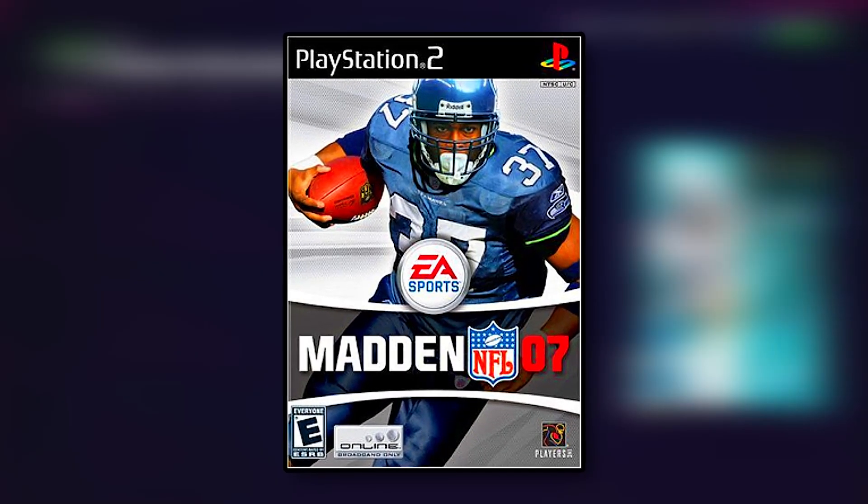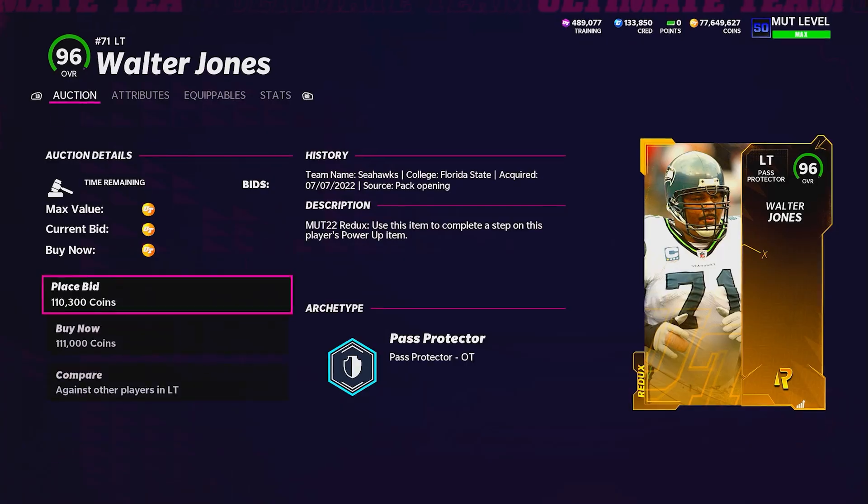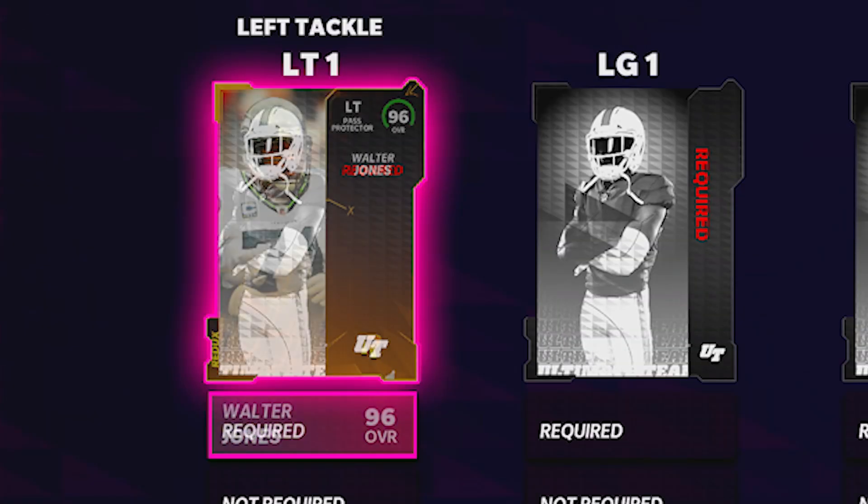Shaun Alexander was the cover athlete in Madden 07, and to get him in the starting lineup we're going to throw the Team Diamond at fullback. We're also going to need a left tackle — the first offensive lineman of this video — picking up his teammate in Walter Jones.